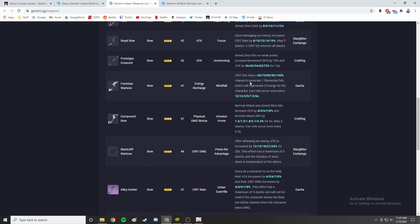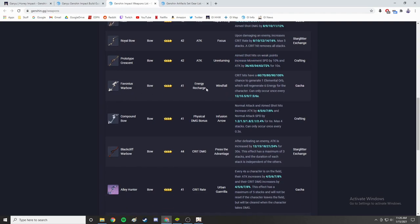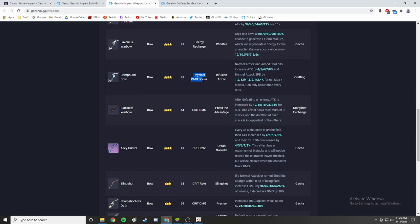The Prototype Crescent requires hitting weak spots on enemies to gain increased movement speed and attack percent, which just isn't reliable enough to count on consistently. The Favonius Warbow focuses on energy recharge and is more suited to a sub-DPS Ganyu who swaps in, lands crits, and swaps out — not a main DPS role. The Compound Bow is completely useless for Ganyu since it gives physical damage bonus, which she will never use.